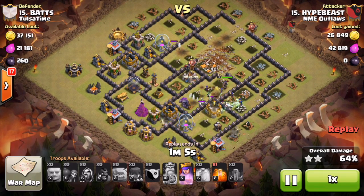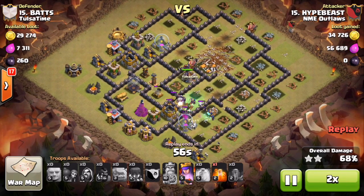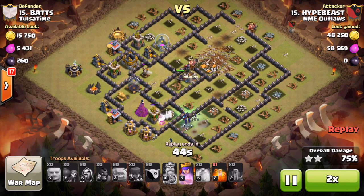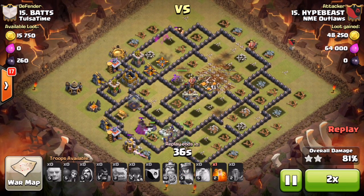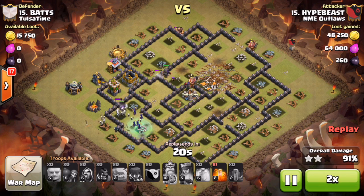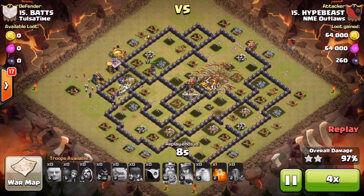From here everything kind of fizzles out and it takes a while, so fast forwarding — he used almost the entire three minutes. It's just his witches still alive with all the skeletons moving their way around the rest of the base. His queen is up in the middle; he drops her ability, takes out buildings pretty fast. The giant up top eventually gets to that archer tower — basically his whole existence. Long attack but everything gets cleaned up.